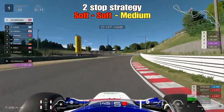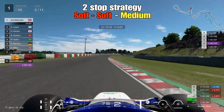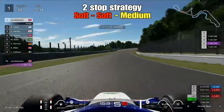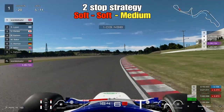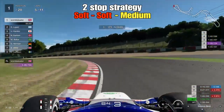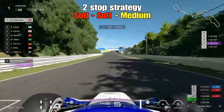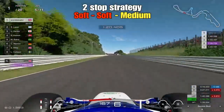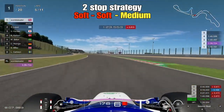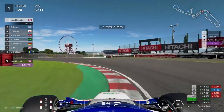Looking at the settings, pit loss, cars, and tyre wear, I initially thought the two-stop would be the better strategy. But having completed the one-stop and finding the medium tyres were actually pretty decent, I realized both strategies would come in pretty close. On the two-stop we start on the soft tyre, do two stints of five laps on softs, then a single lap on the mediums. On lap five the tyres have been pushed harder — we dipped into the 39s on lap two, but we've paid the price.